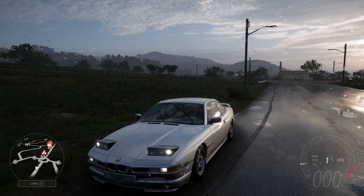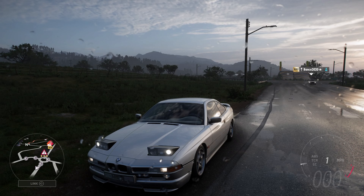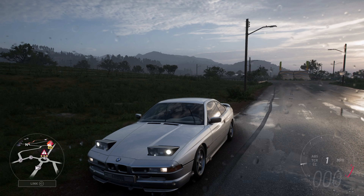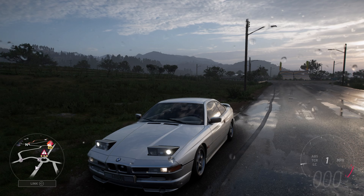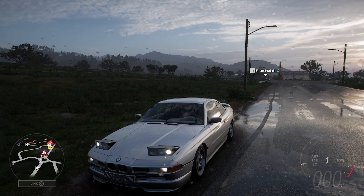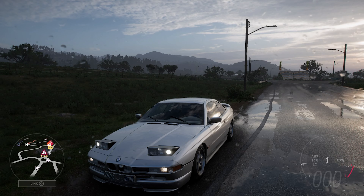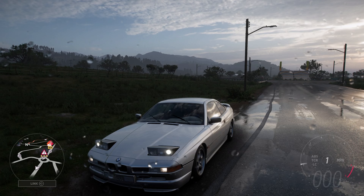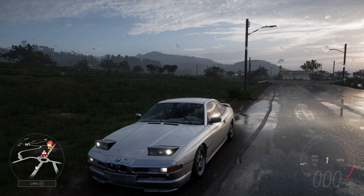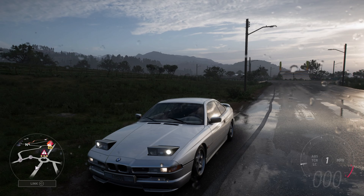Welcome everybody to How Fast Will It Go and today we're dealing with the 1995 BMW 850 CSI. This has 1,437 horsepower, 1,050 pounds feet of torque from a 6.6 litre twin turbocharged V12 engine. The car itself now weighs 3,681 pounds, has all wheel drive and it can now do 0-60 in 2.524 seconds and 0-100 in 4.841 seconds.